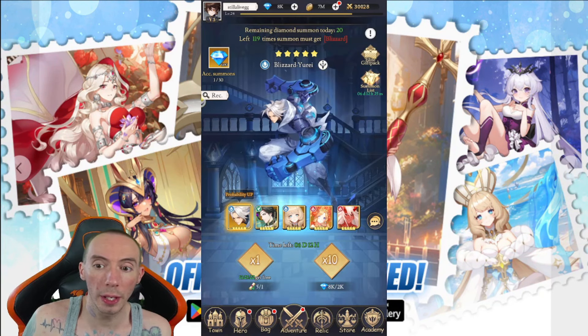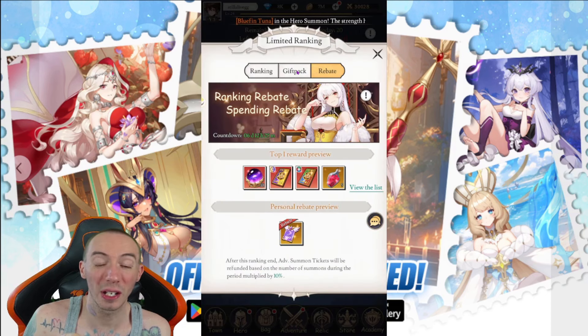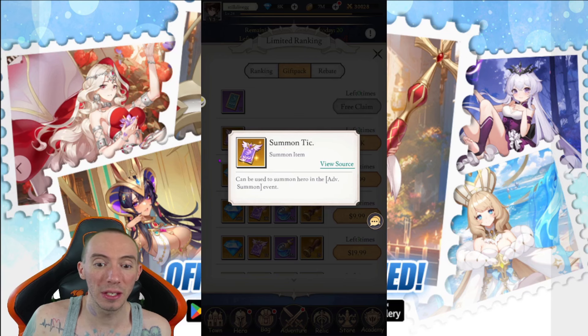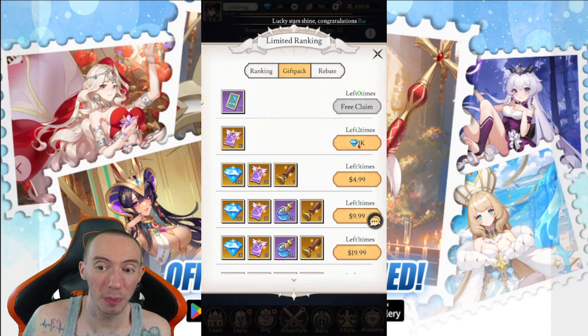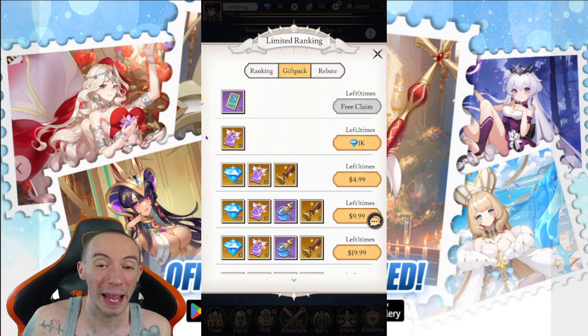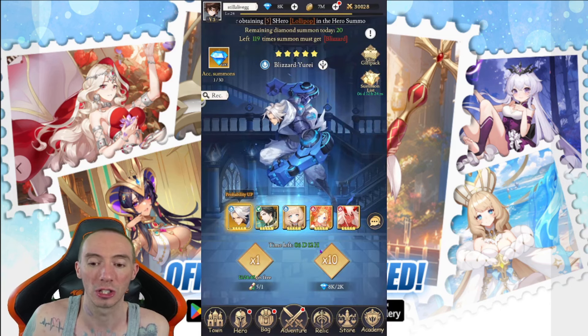While in the Summoning Temple, go to the top right where it says 'Summon List,' then go to 'Gift Pack.' Here you can spend 1,000 diamonds to get a 10-pull worth of summoning tickets. If you just spend diamonds directly, it costs 2,000 diamonds — a complete ripoff. There are lots of hidden areas where you can buy tickets for much cheaper than going straight into the gacha.